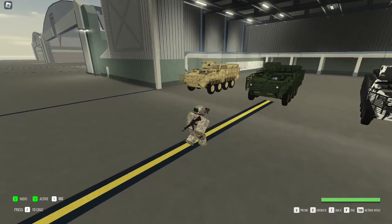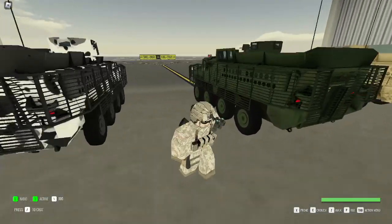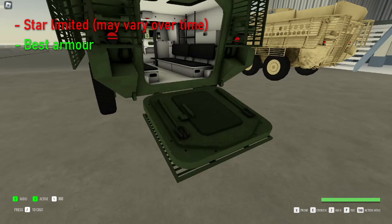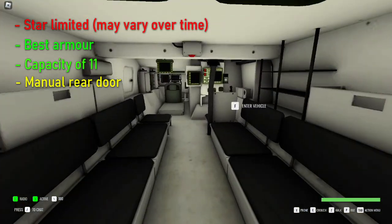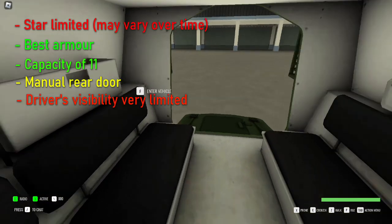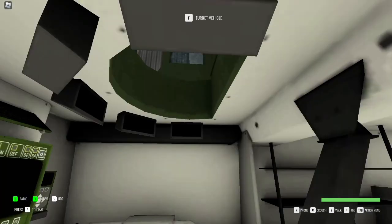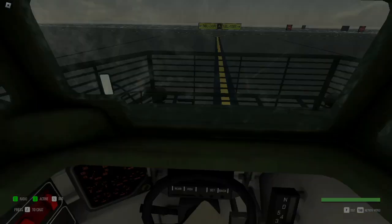The last ground vehicle in the game is the Stryker, the second most expensive ground vehicle behind the gun truck. It is only accessible to players with three or more stars. Being an armoured personnel carrier, it is the heaviest and best vehicle in terms of armour, making it great for heavy assaults with squads of up to 11 players. It has a large manually operated rear door, which is the only entrance and exit to the vehicle. It is best driven in third person as the driver's visibility is extremely limited. The Stryker is a fairly slow vehicle, however it is great if you have a squad of patient players. Note that the gunner can only enter the gunner seat by standing on top of the vehicle, as one cannot enter the gunner position from inside.